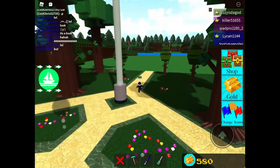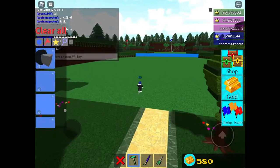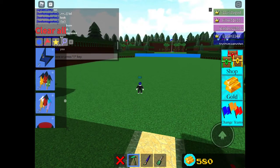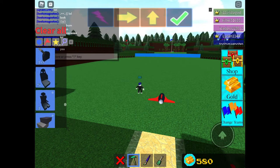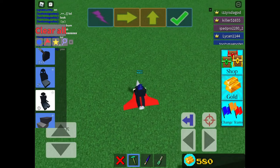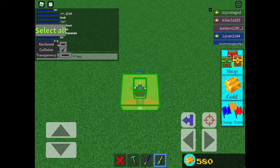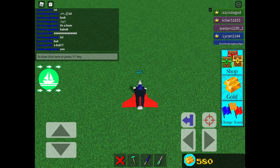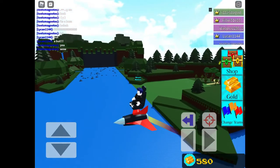Hey guys, today we are going to get a new chest — this chest is in the jungle. An easier way of getting this: place your rocket, then get your driver's seat and go on it. If you've seen my last video, you'll know the tool that turns your blocks invisible. Let's go!